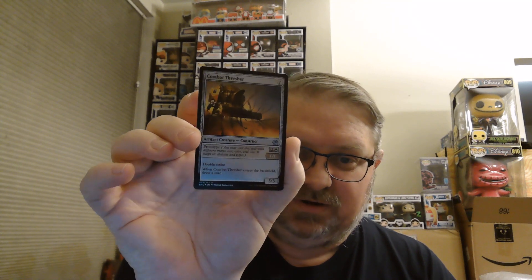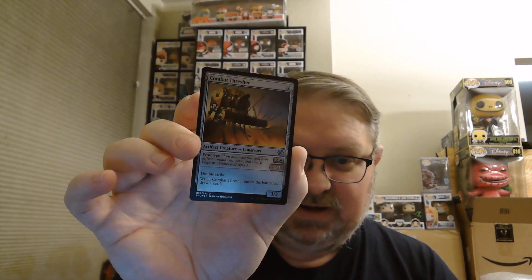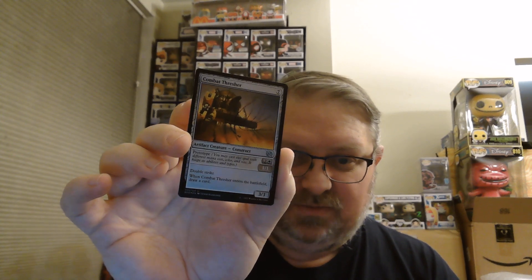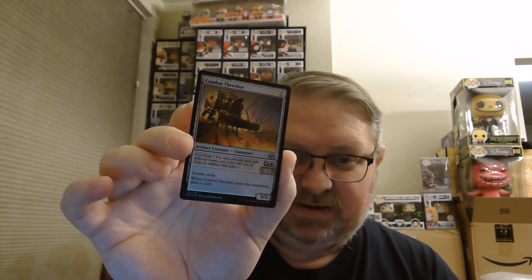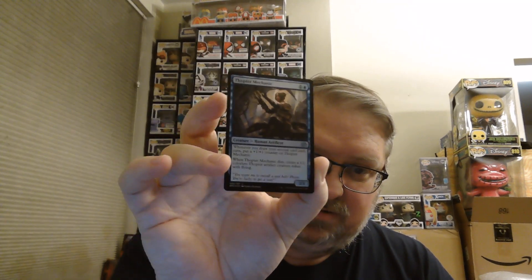Combat Threshers is a fun card — 7 casting cost for a 3/3 with double strike, and when it enters the battlefield you draw a card. Alternatively, spend 2 and a white to get a 1/1 with double strike that also draws a card when it enters. Adaptor Mechanic is an uncommon, and a foil — I threw it on the floor.